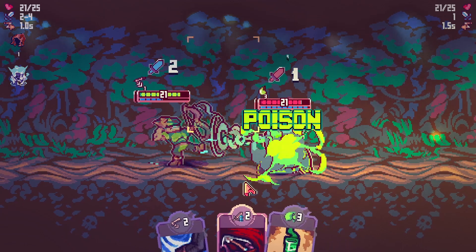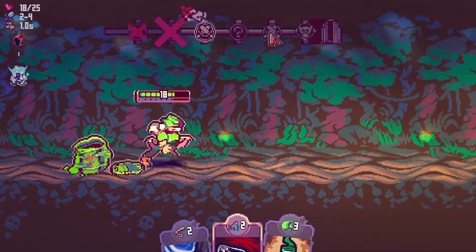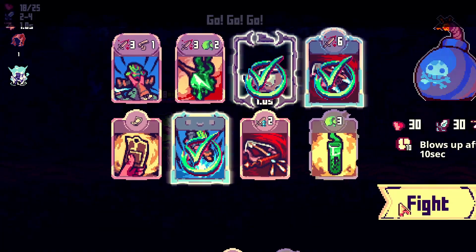Let's go poison. What's my ability? Here's one second of dodge when a card is played. Good. And you can see what's going on — there's an event coming up because you dodge for one second. Attack twice. Every attack gives one second of dodge.